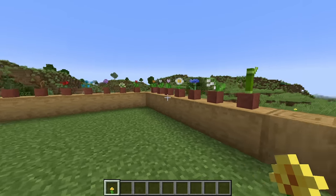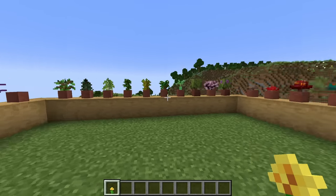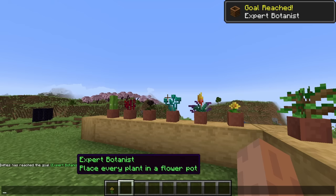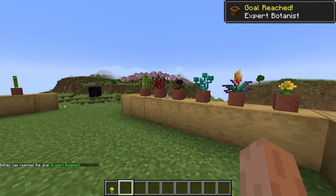Number 16: in the same realm, having every flower in a pot grants you the achievement "Expert Botanist." This does include the new torch flower and pitcher plant, giving them an awesome new use for all the advancements players.